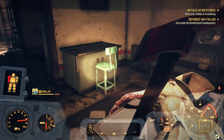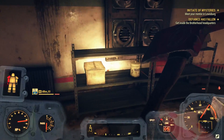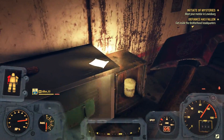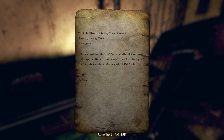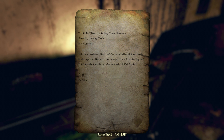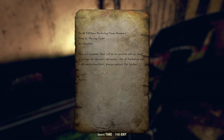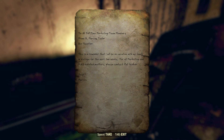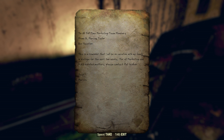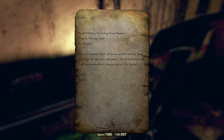In addition to this, there is another note you can pick up, also on the top floor, sitting on top of a table. This note reads: 'This is a reminder that I will be on vacation with my family in Watoga for the next two weeks. For all marketing and R&D related matters please contact Pat Walker.' So from this note another lead we have is the location of Watoga.